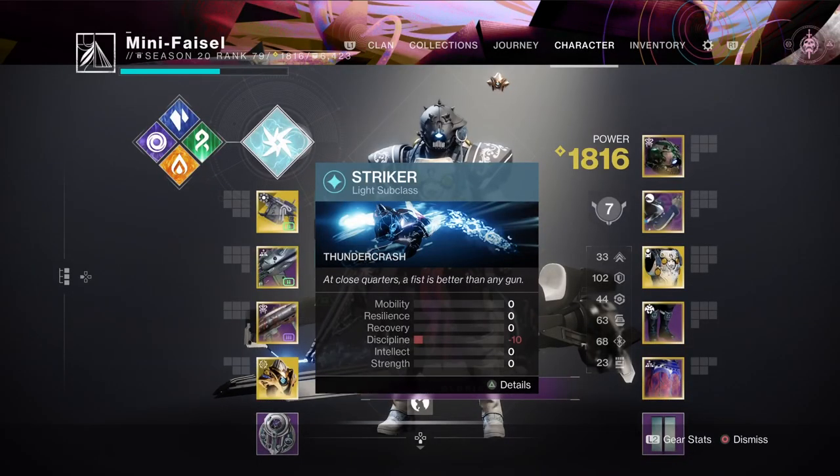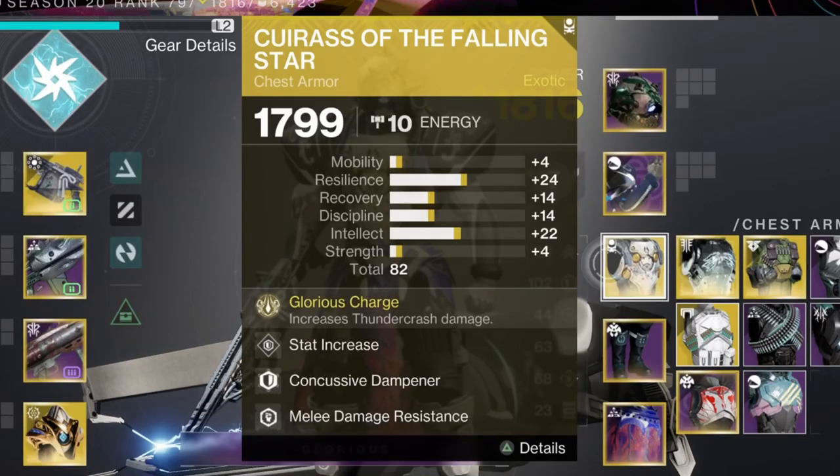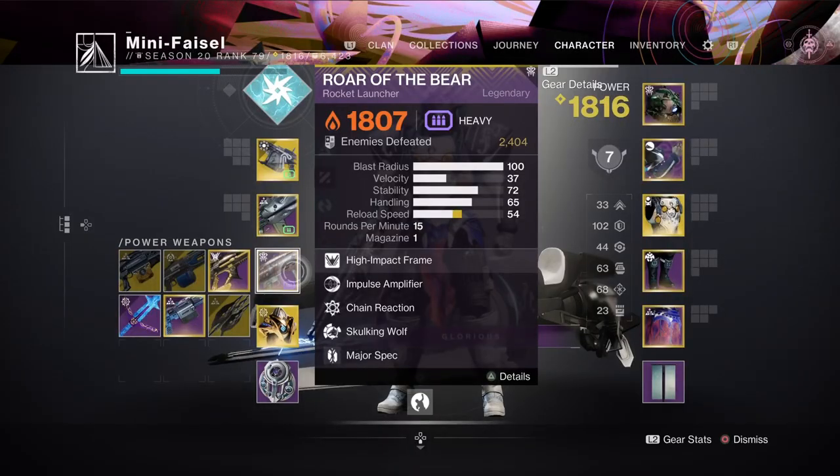You want to use Thundercrash for the exotic armor piece — you want to use Caress of the Fallen Star. This increases Thundercrash damage by double. And then if your team are running rockets, this Roar of the Bear Rocket Launcher is solar and does insane damage.